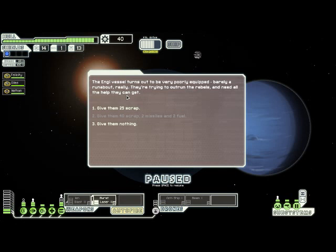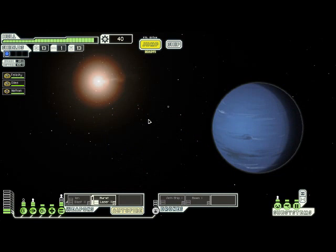Here we are given the option of giving the Engi vessel we saved some scrap. The grayed-out option is to give them 40 scrap, two missiles, and two fuel, which - if you don't already have the upgrade - will give you the Engi medbay upgrade. Since we already have it, we can't take that option. You don't get anything if you give them scrap, so honestly, I need that scrap - they are going to have to suck it up. The flavor text for that is pretty funny, so if you play through the game, you should take the time to read it.